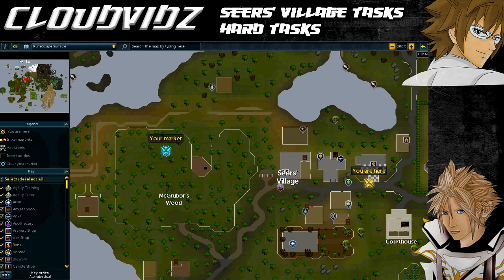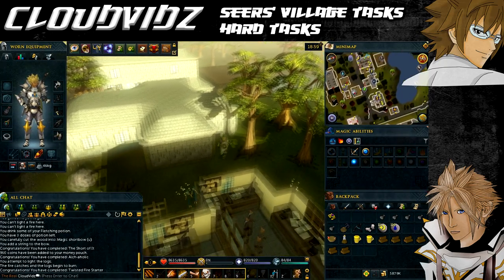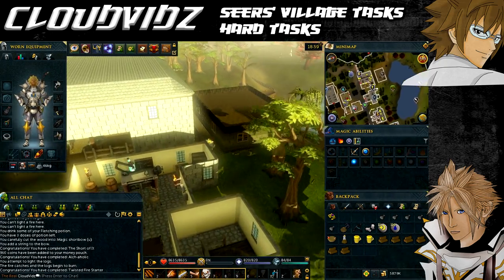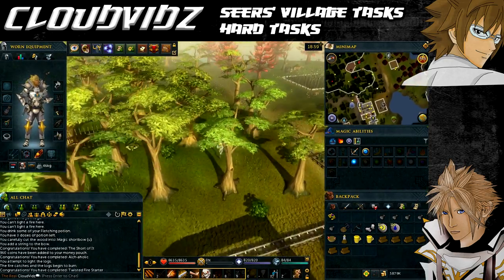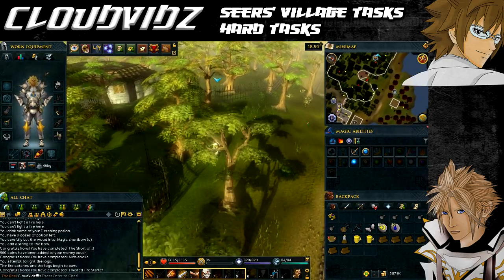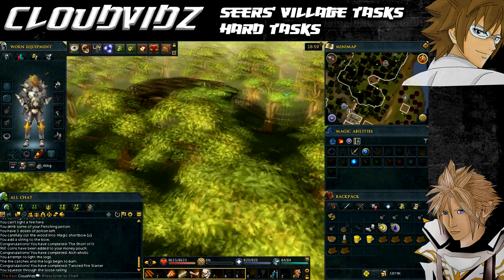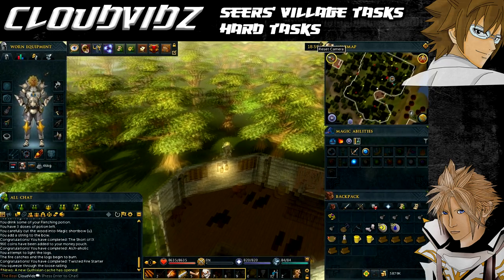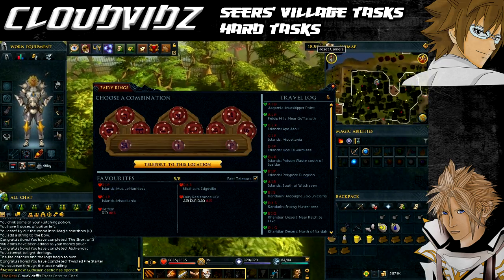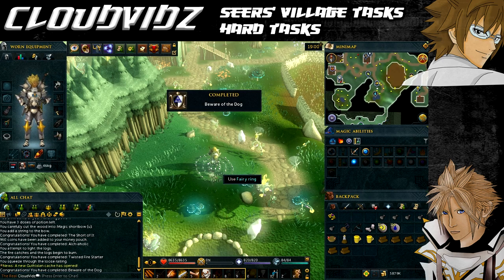The next task is 'Beware of the Dog' — use the fairy ring in McGrubber's Wood. Head to McGrubber's Wood, squeeze through the fence, then use the fairy ring to go back to Zanaris. From there, dial the fairy code ALS to return to McGrubber's Wood. You'll need a Dramen or Lunar staff unless you've completed Fairy Tale Part Three. Once you've used the fairy ring, the task will be complete.